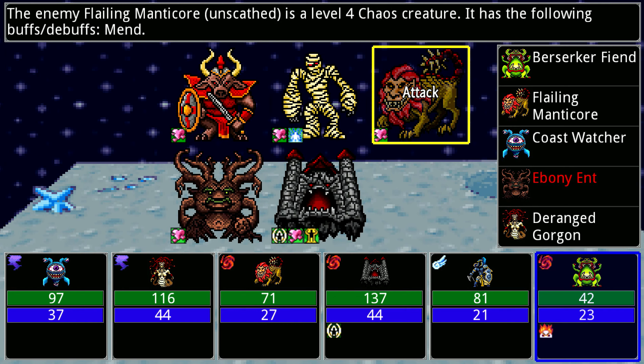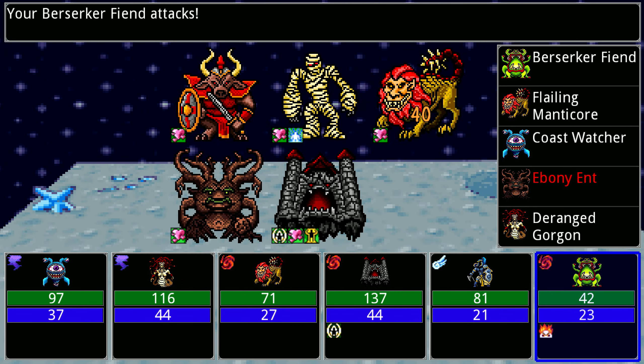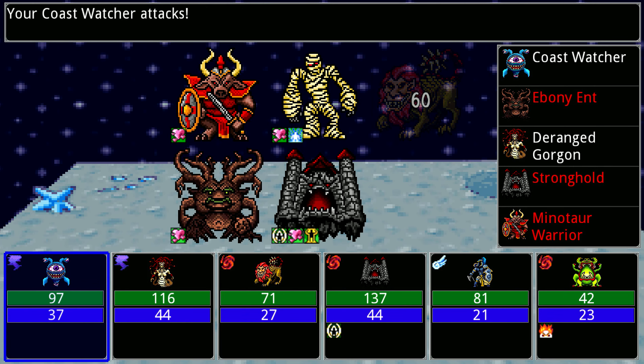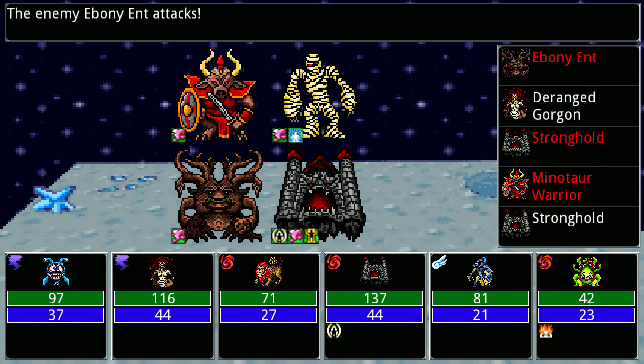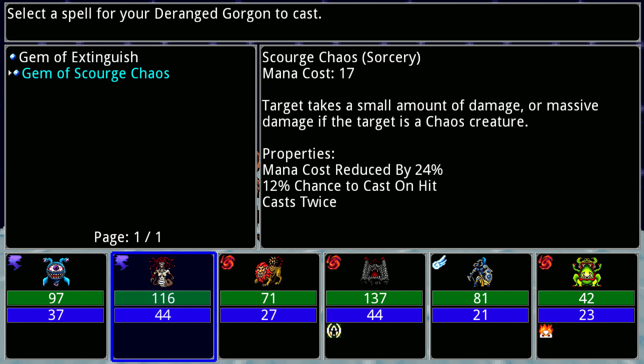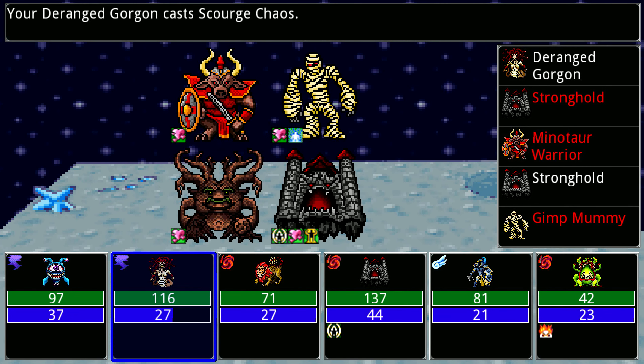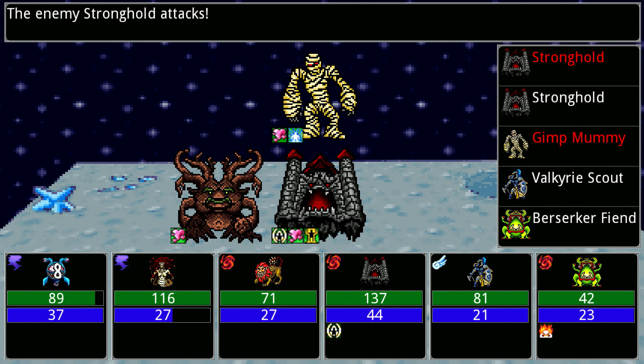That worked. Get rid of this guy - come on. The end doesn't do anything. Massive damage if target is a chaos creature. Passed twice - awesome, hooray, perfect. My stronghold doesn't do a lot of damage.